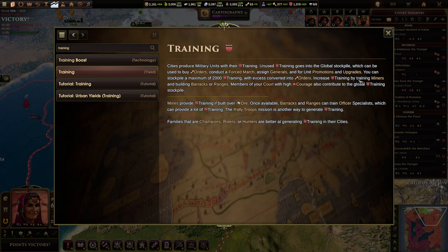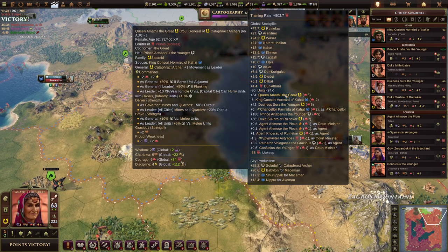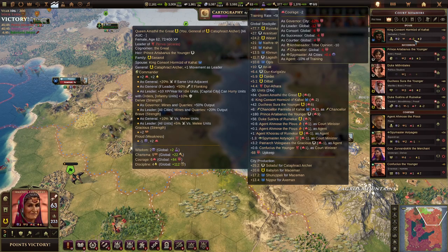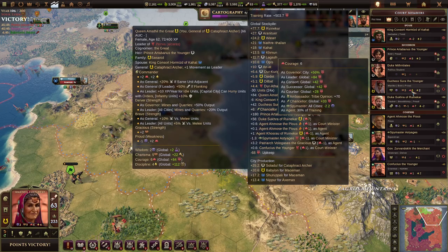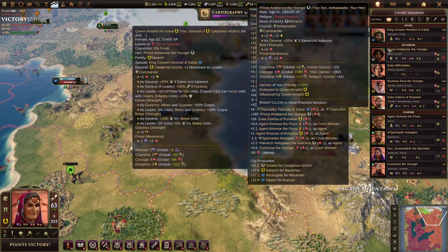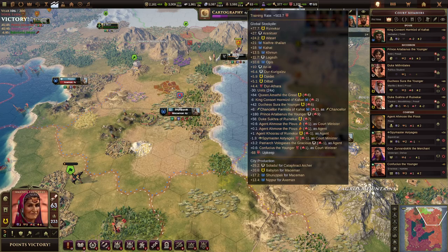You can increase training by training miners, building barracks or ranges, and members of your court with high courage can also contribute to the global training stockpile. Looking at the breakdown, my leader is contributing 84 training — her six courage scales at a certain rate for leaders. My king consort has negative courage and is actually draining from the stockpile. My third-in-line governor has six training, contributing plus 42 as a successor — everyone in the line of succession contributes. The prince is contributing 180 training to the global stockpile as well. Court chairs also contribute; basically anyone in the court members panel, if they have courage, will either positively or negatively contribute to the training stockpile.